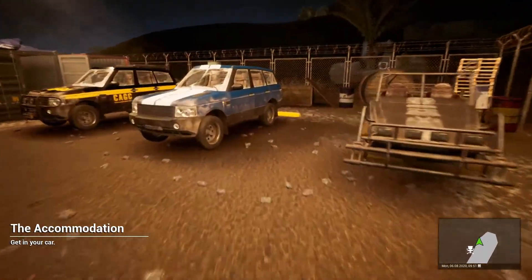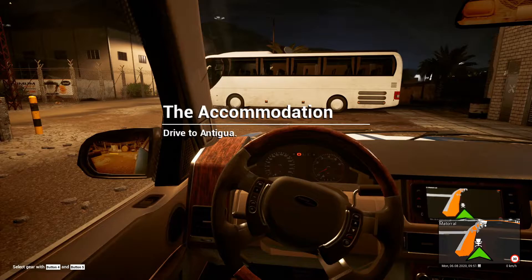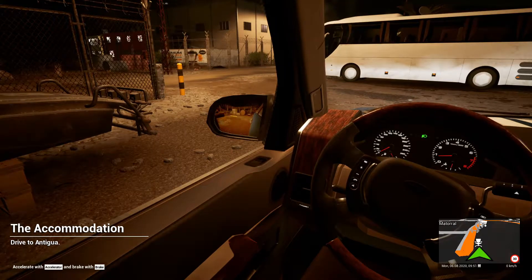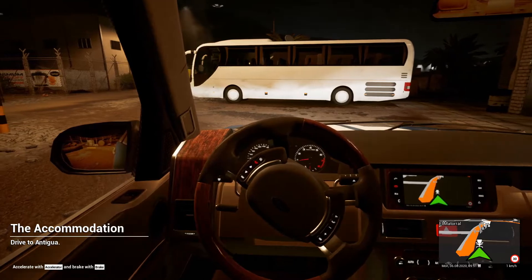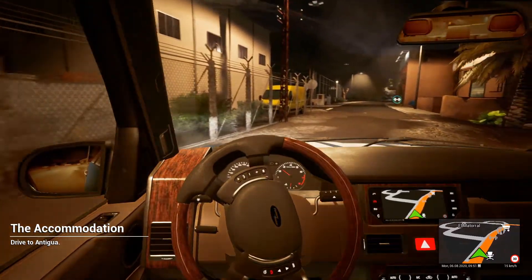Savannah says buses kind of look like an insect — because of the little things that go down. Those are the mirrors! She says if she'd known they were mirrors, she would've said mirrors. She thinks they look like tiny little front paws, or floppy ears.